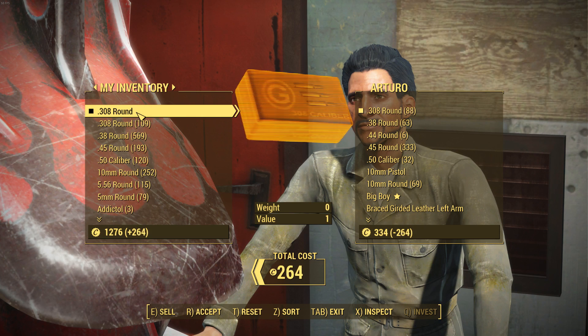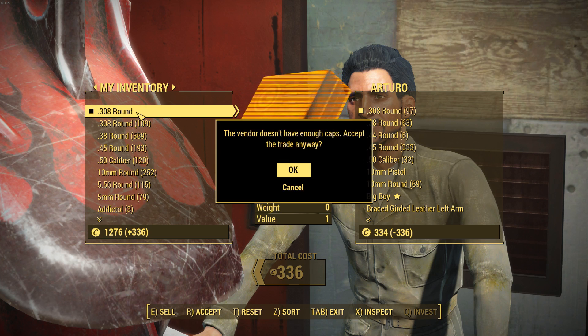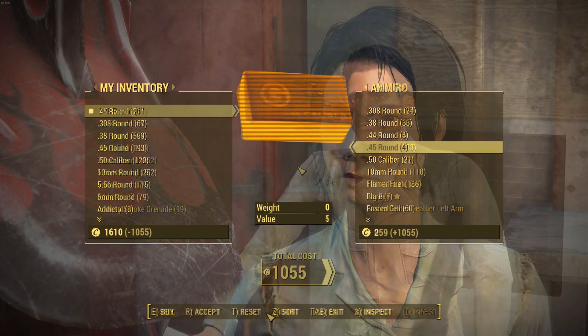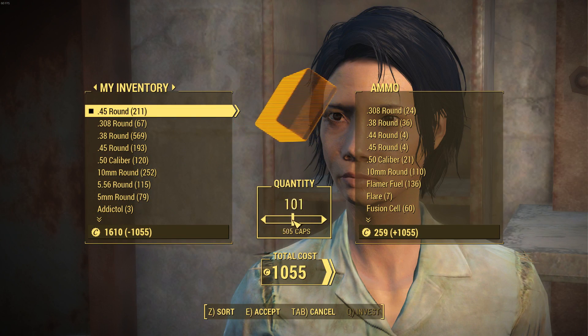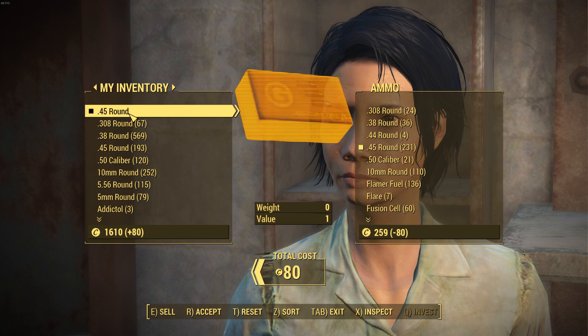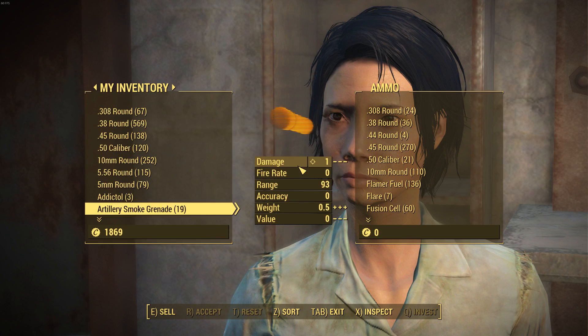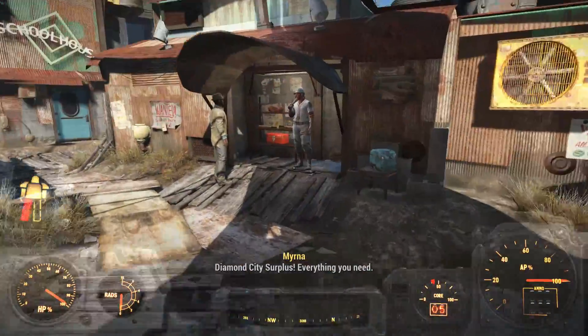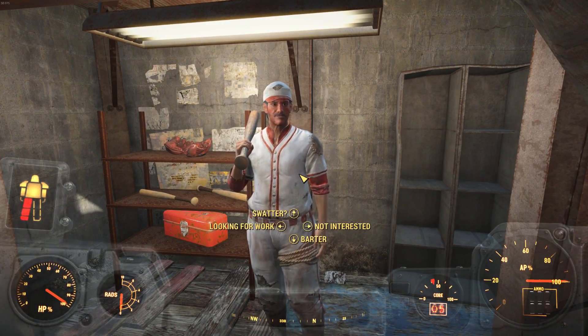You can wait 24 hours for the vendor's money to reset and redo this again. If you just want to get a comfortable amount of caps: purchase all the ammo, sell one back, sell it all back, keep the one glitched round, and sell it until the vendor is out of money. Anyway, that's it — hopefully this money guide helps you. Drop a like if you found it helpful, and don't get mad about a money glitch in a single-player game that won't affect you if you don't use it. Thanks for watching — it's boy SaintsFan, I'm out. Peace.